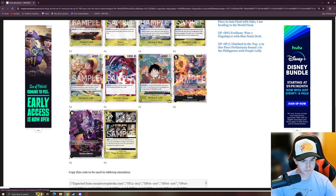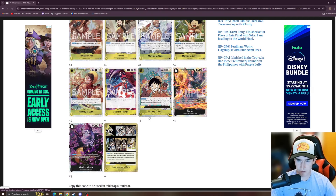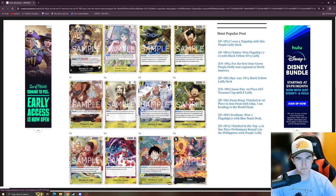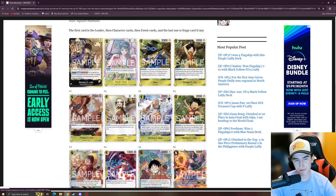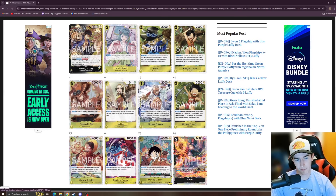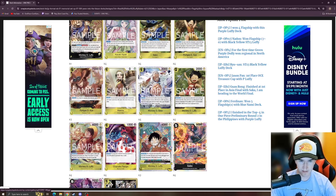Imagine going second, playing Makino, then playing Floppy — you're already at two life, ready to cheat Ace out whenever you want. If your opponent is smart, they won't swing at life because they know how the deck works. We also get a five-cost 6K Luffy with Activate Main: you may place this character in your trash, and if your life is at two or less, KO up to one of your opponent's four-or-less-cost characters, then draw one card — adding some removal the deck previously lacked.